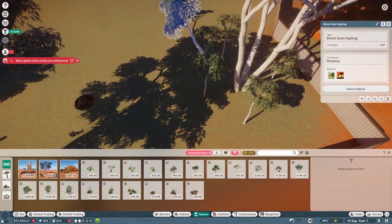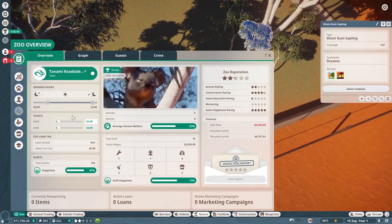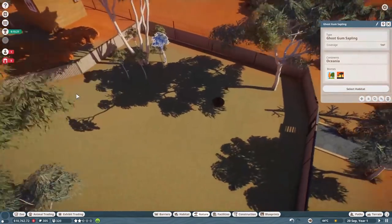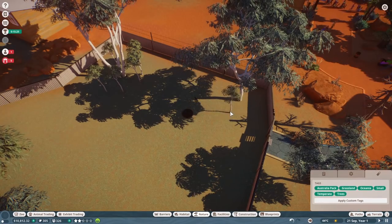Ticket prices are underpriced. Let's go five — seven bucks for adult and five bucks for children. There we go. We got new animals to take care of and they're not cheap. Let's go ahead and move this down here, sir. Could you come out of that tree? There you go. Wow, it actually takes a lot longer to make an enclosure than I remember.